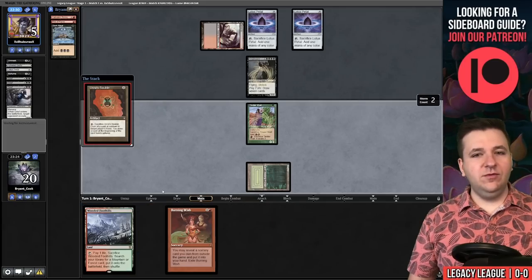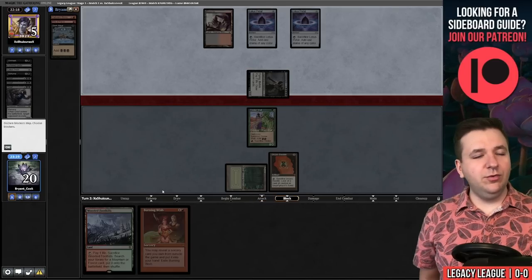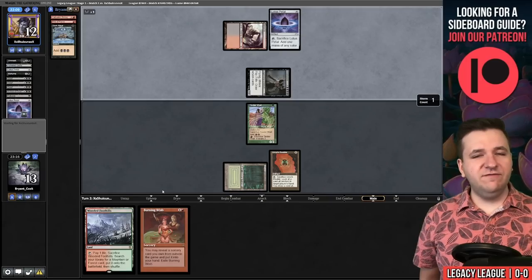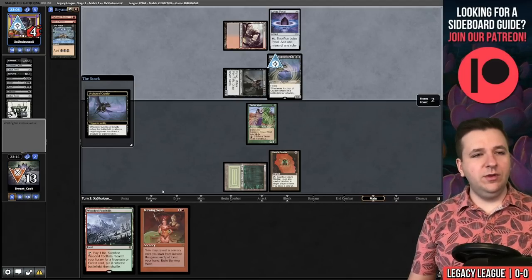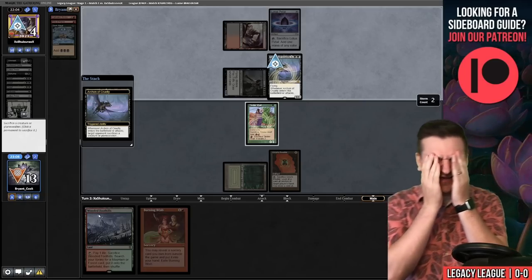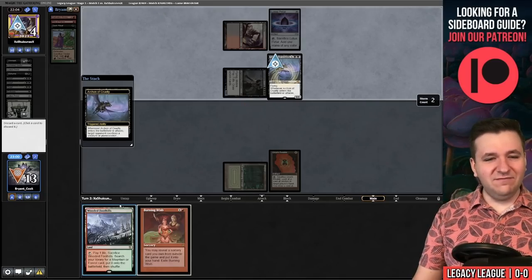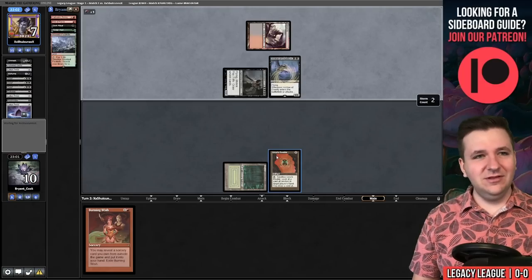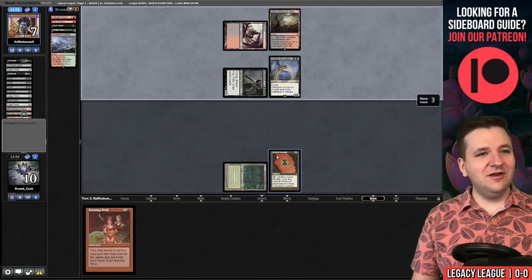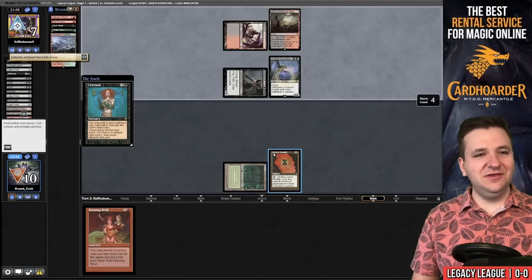We need them to not discard us further, which seems unlikely. They attack with Griselbrand — we go to 13, they go up to 12. They Entomb for Archon of Cruelty, reanimate it — we discard Wooded Foothills and they get our Tinder Wall. We need to draw a red source but the fact that they got our Tinder Wall with the Archon is just backbreaking.